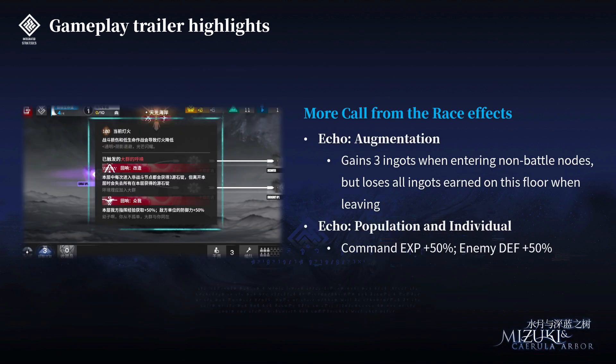Now we're getting into the actual gameplay. First, they showcase more Call from the Race effects. The first one is called Augmentation — you gain three ingots when entering non-metal nodes, but lose all ingots earned on this floor when leaving. It's basically a slight change from one of the hallucinations in IS2. Next is called Population and Individual: you get Command Experience plus 50%, but you also get Enemy Defense plus 50%. So there's buffs and debuffs — that's how Call from the Race works.